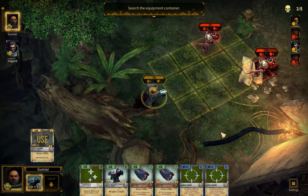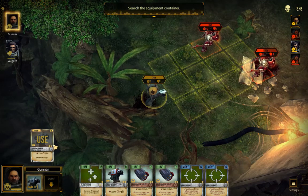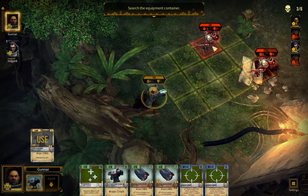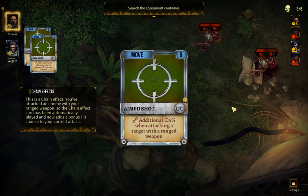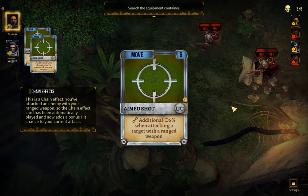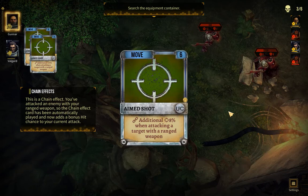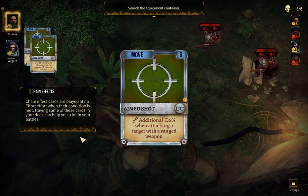I don't know if that'll nullify an aim shot, which I assume is an extra thing, but this guy has more effort. This is a chain effect — you've attacked an enemy with your ranged weapon, so the chain effect card has been automatically played. It now adds a bonus hit chance to your current attack. Chain effect cards are played at no effort when their condition is met. Having some of these cards in your deck can help you a lot in your battles.